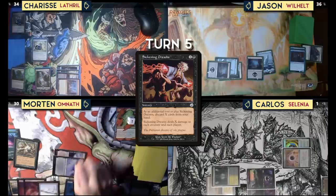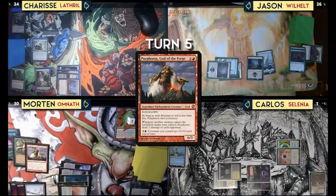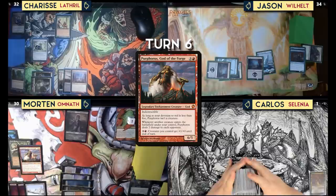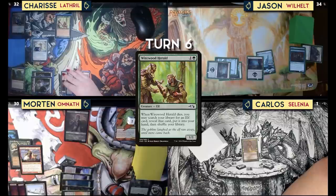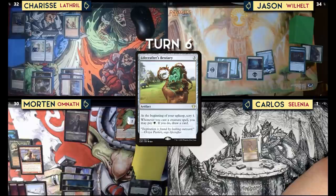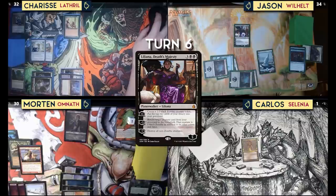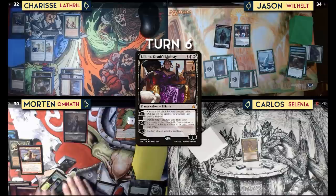Untap, draw for turn. Pay one red, green, green, green — play Purphoros, God of the Forge. I have seven different lands — zombie nice! I'll play Wirewood Herald. Tap three for Lifecrafter's Bestiary and pass. Draw for turn. Play a swamp, cast Liliana, Death's Majesty. Plus one her to make a 2/2 black zombie creature, mill two, and pass.